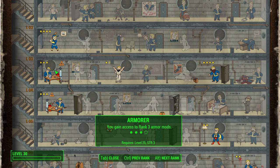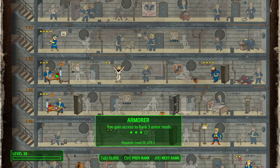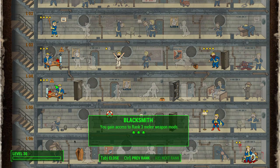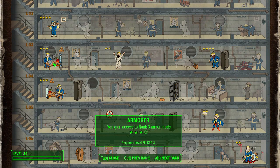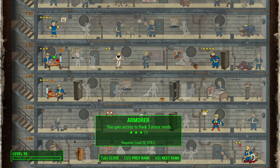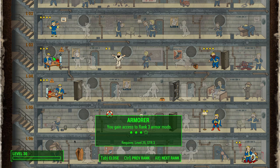Armorer and Blacksmith are our next two signature perks — they unlock extra crafting options. Throughout the Assassin's Creed series you can make and modify weapons, especially in the newer games, and I thought that was important to include here. With Armorer you can mess around with your armor, and with Blacksmith you can modify your melee weapons, giving you a nice variety of things to work with.